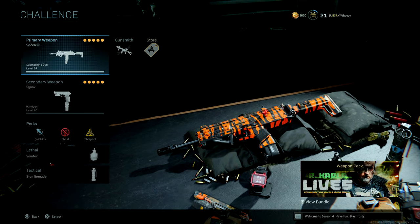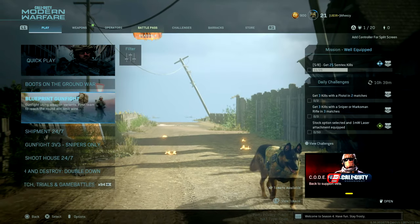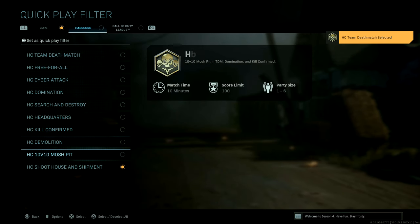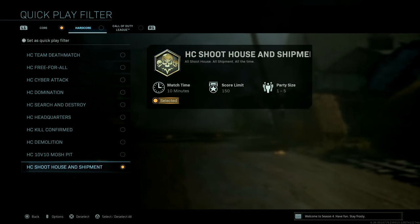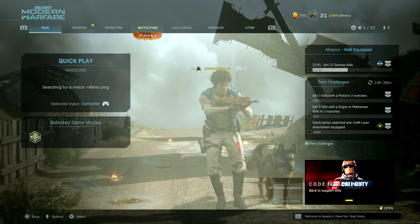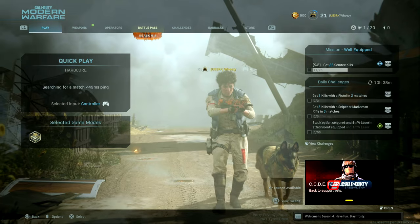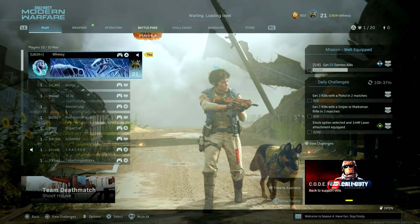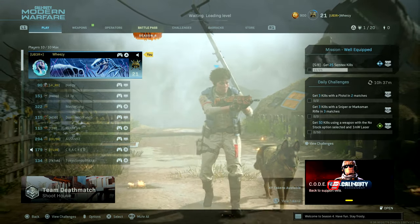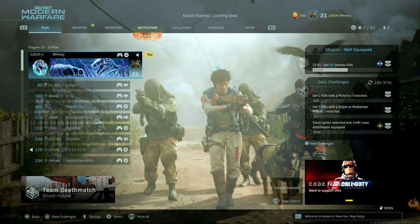I created a class for this challenge with the MP7. We're going to go to hardcore Shoot House and Shipment. I think once I unlock this weapon, since it's a new primary weapon — there was a new weapon in Modern Warfare before, the Sykov pistols, and I've never finished unlocking all the attachments for those — I'll probably just rank this weapon up because it gives me more opportunity to play Modern Warfare. Maybe I'll even do a Modern Warfare weapon video.